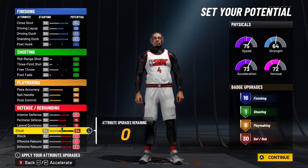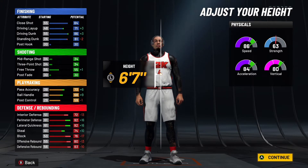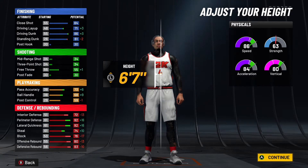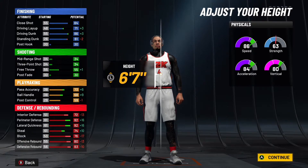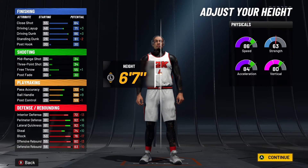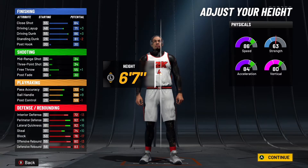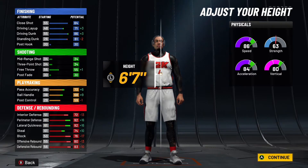Burly again, 6'7" again as y'all see. This time he got 86 driving dunk, 68 ball handle - remember I got 71 on the other build. The other build has 59 interior defense because it's blue-red; this one you get 72 - way better. Perimeter defense - I'm a big man that could guard ball - I got 92 perimeter defense, 92 lateral quickness, 74 steal. The rebound stuff went down but it's still good enough.